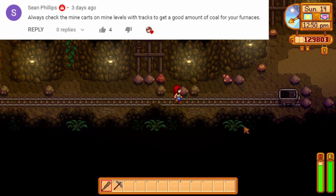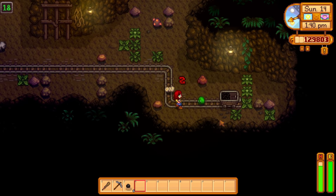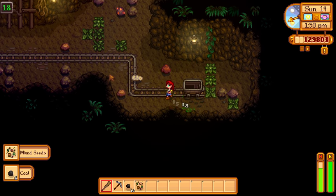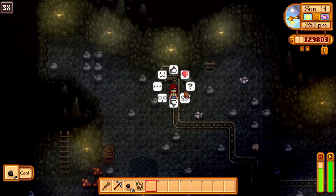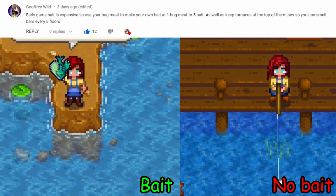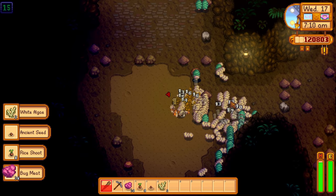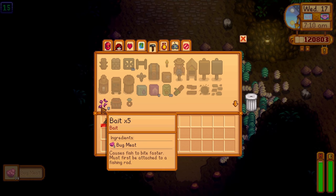Coal is a resource that we will never have enough of. So always check minecarts and those bags for coal in the mines. Each of these will reward you with 8 pieces of coal, and you will need each and every piece that you can find. Fishing with bait is mandatory — fishing without bait just takes way too long. But bait can be expensive in the early game. Remember to turn your bug meat into bait; each piece of bug meat will create 5 pieces of bait.